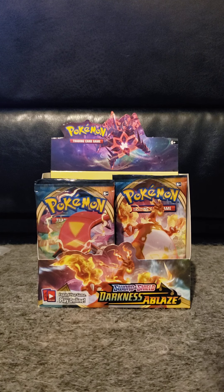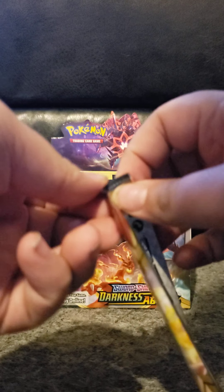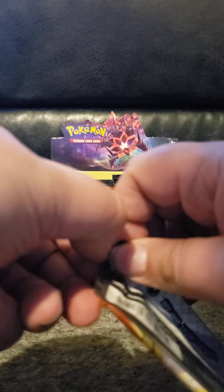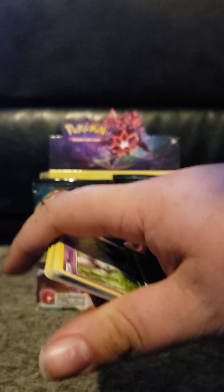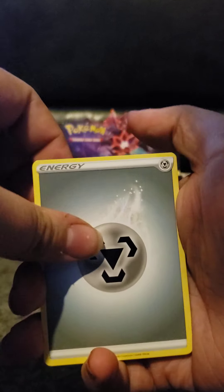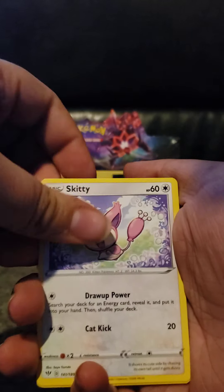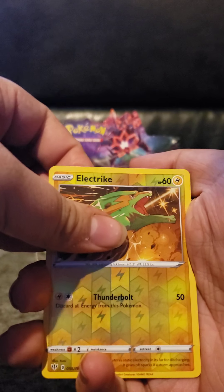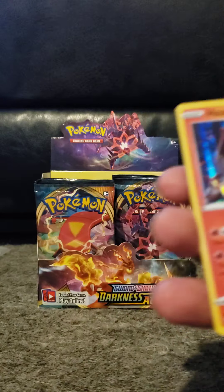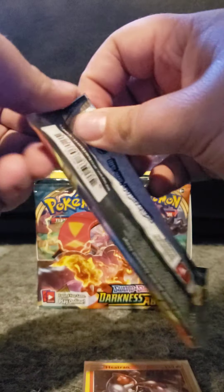Alright guys, welcome back to this box opening. If you missed part one, go back on the channel and watch it — there's some interesting stuff in there. Let's get on with part two. We'll do our four from the back: steel type energy, Perrserker, Vanillish, Shedinja, Morpeko, Toxel, Skiddo, Rolycoly, Wishiwashi reverse electric, and a Holo Heat Ran to start off this part of the box — not too shabby. On to pack number two.